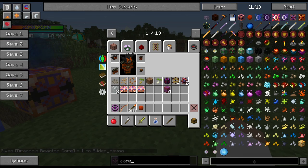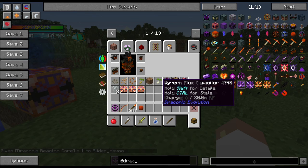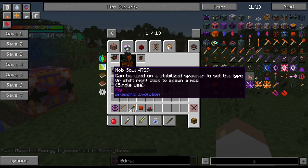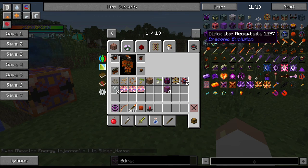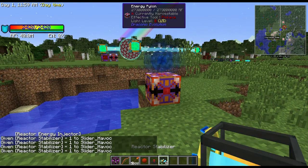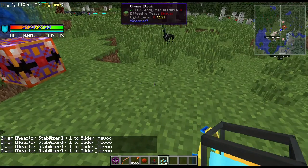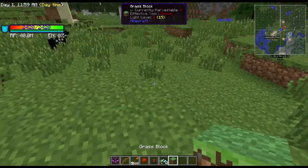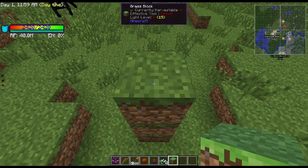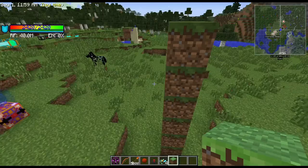Along with the core we're going to need one reactor energy infuser and four reactor stabilizers. This is all you technically need to build your reactor. I made a mistake the first time I tried to film this a couple days ago - I was trying to hurry up the build, I shorted things, didn't give myself enough room, and as soon as I started the reactor it took about 10 seconds and I blew it up. It was probably 10 to 15 blocks deep - a pretty big explosion for a very small reactor.